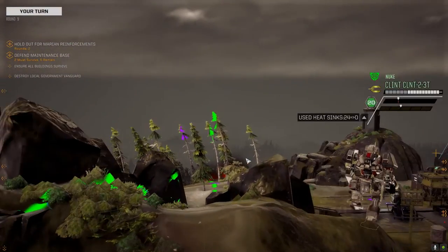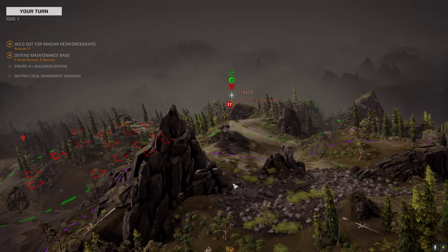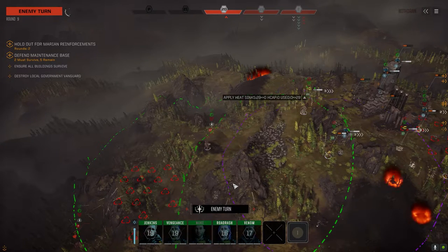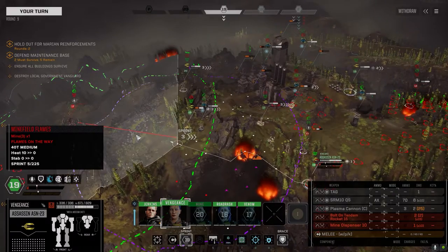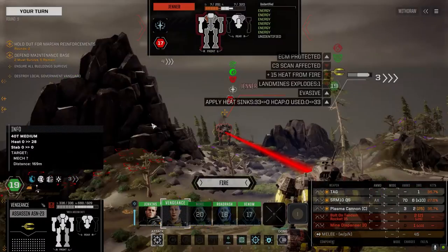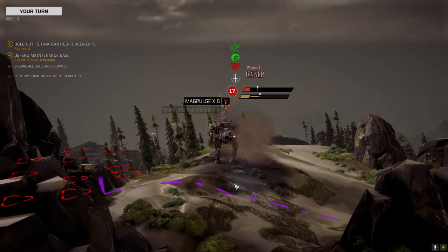That's pretty good - 48's not the best but it's pretty good for us, especially against this fast-moving Jenner. Come on, connect - damn it. He's gonna run now. That's alright - we've got good salvage already so if we don't get the Jenner I'm not disappointed. A speedy 35-ton mech would be nice but. Going to use EMP because if we can heat him up maybe he won't be able to run as far. Okay we hit with the plasma too. Was that a head hit? It was!